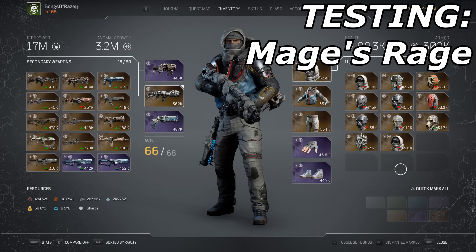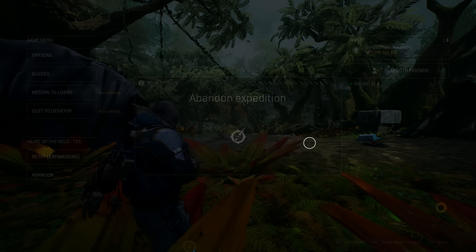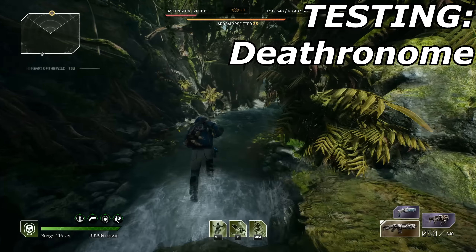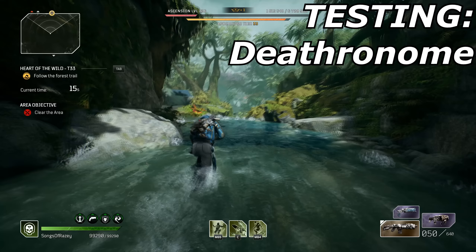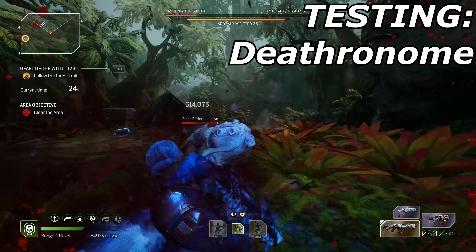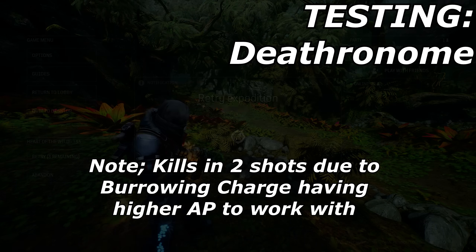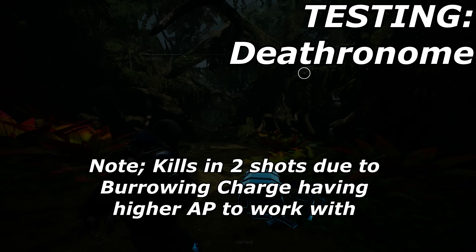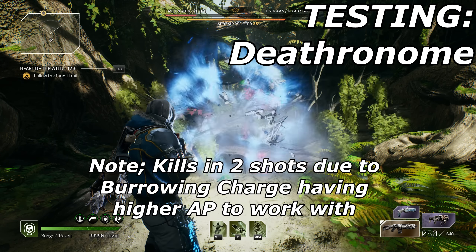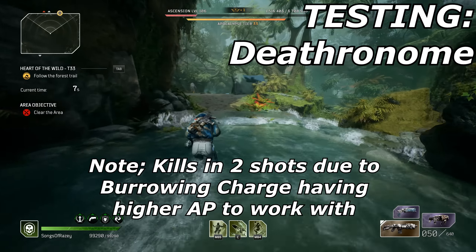We do have to touch on the downsides of Deathronome. It works amazingly for the Flash Freeze build, but doesn't work as well for builds with three skill cooldowns — specifically ones that don't have a round skill. For the Technomancer, when you use Blighted Rounds, that skill is not considered in cooldown until you've finished using all rounds. So with an Unlimited Blighted Rounds build, you only have to worry about the other two skills. Deathronome gives a Firepower bonus instead of Anomaly Power when two equipped skills are in cooldown — so you lose that massive increase if you don't manage skills correctly. For Devastator it's harder, but some skills come back quickly, and it can be worked around if you keep it in mind.